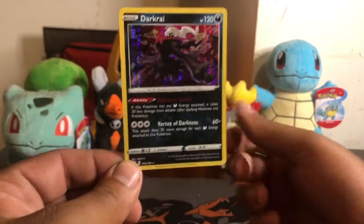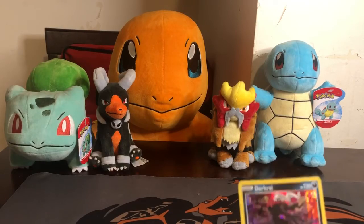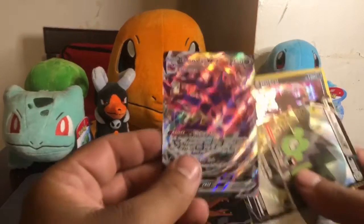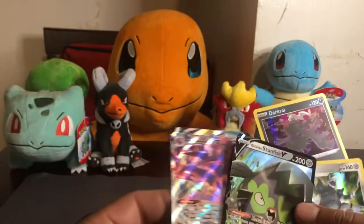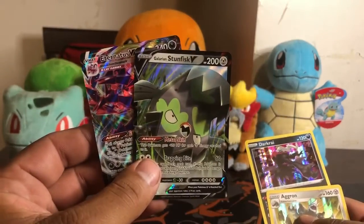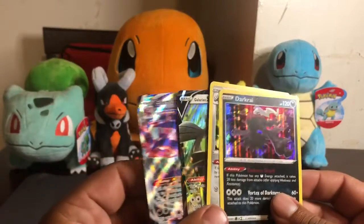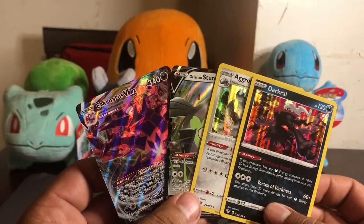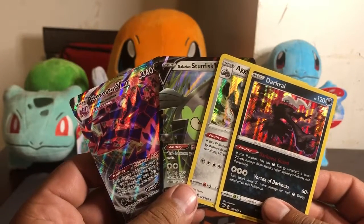You know, I'm happy it was actually a Hollow. Alright, so here's a recap of my good pulls: an Eternatus VMAX, a Galarian Stunfisk V, a Hollow Aggron, and a Hollow Darkrai. You know, four good pulls out of eight packs is actually not bad — 50-50. I'm not complaining. Alright guys, until next time — like, comment, subscribe. Peace.